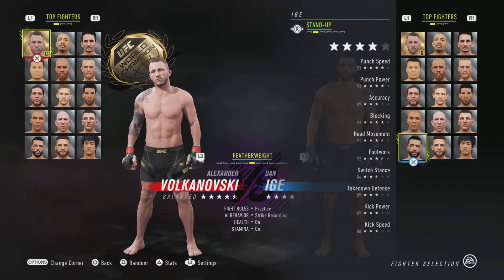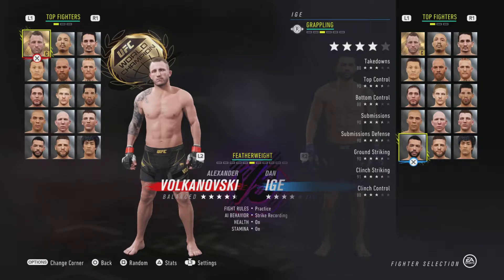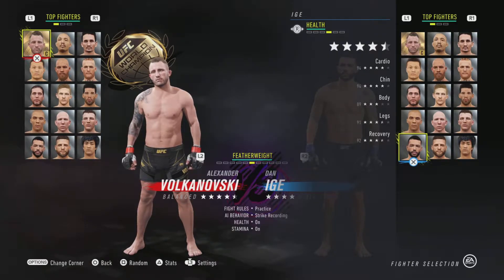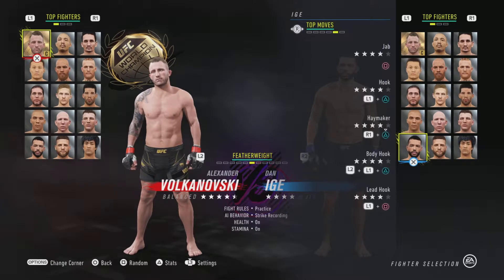Head Movement is good. Footwork is good. Switch Stance is 86, which isn't the lowest — the lowest is 80. Takedown Defense is pretty good. Kick Power and Kick Speed aren't the greatest but I'll get to that. His Grappling is pretty decent, with only a few stats at 88 — everything else is 90. His cardio is good, his chin is good. His body is the only concern, but the Carved of Wood perk helps with that — it adds plus 3 when you have less health, bringing it up to 92. His legs and recoveries are good too.